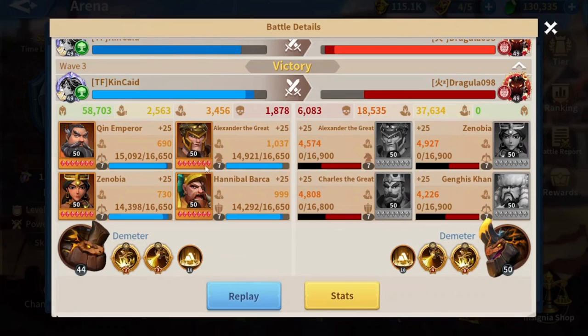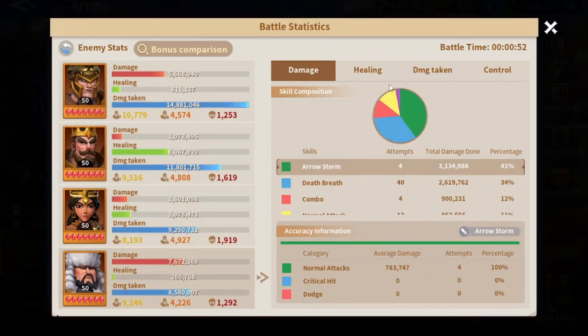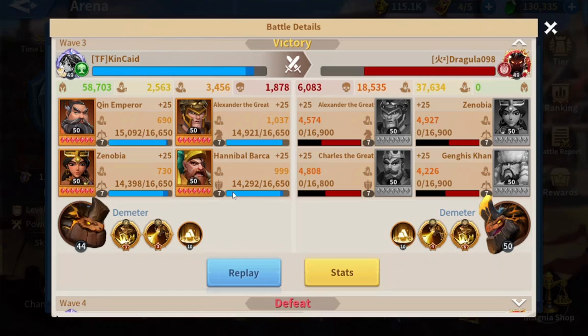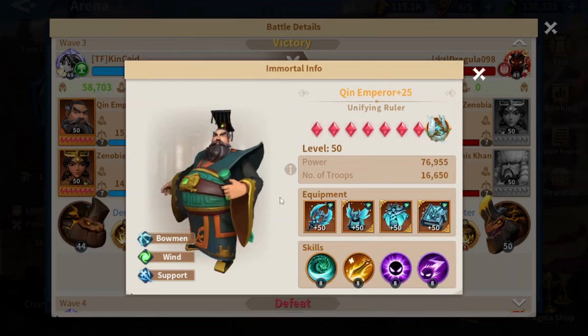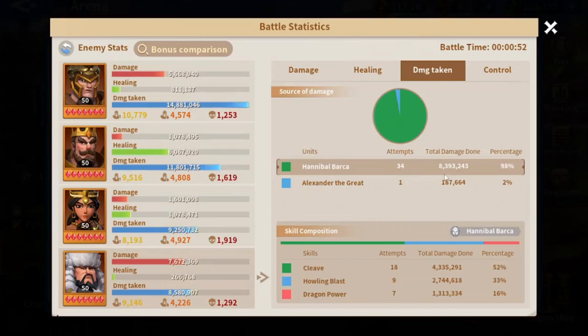As for my mixed march, as I explained earlier, it's best to use Alex in front of his Alex. He's also using Jenghis behind Charles, so if you look at the damage taken on Jenghis, you can see that Hannibal Barca killed Jenghis with only splash damage — specifically the cleave, Howling Blast, and Dragon Power, the buff he gets from Khan Bearer. It's so important when using a mixed march to notice the positions of immortals. Hannibal here in front of Charles means he deals a lot of splash damage, which is why Jenghis literally died without being directly attacked.